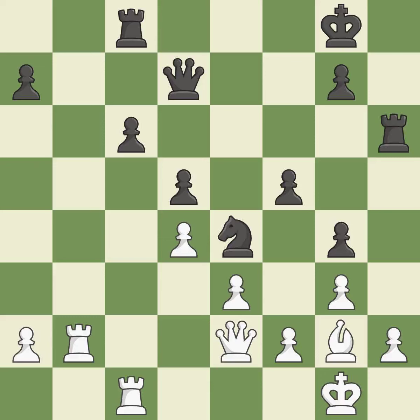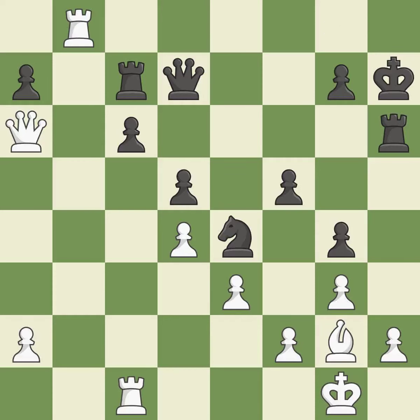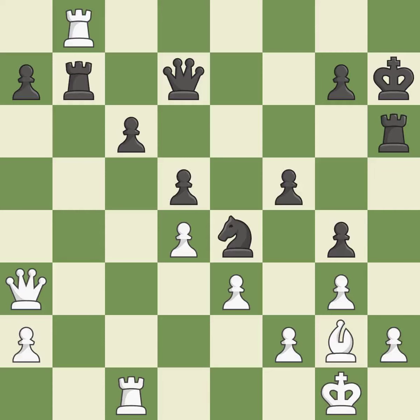This ignores a better way to take an open file with a rook — it is an inaccuracy. That's what I would have recommended — it is best. This threatens to activate a rook by getting it to the 7th rank — it is excellent. A solid choice — it is excellent. One of the best moves — it is excellent. This steps away from the checking rook — it is best. This fights against the opposing rook for the open file — it is good.